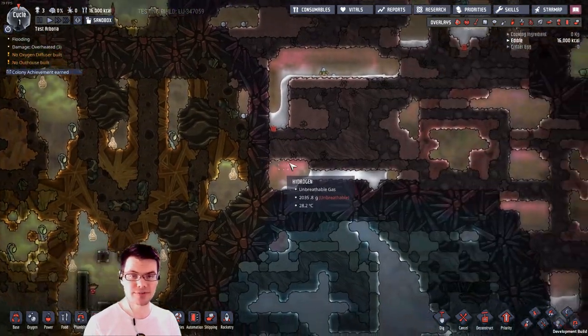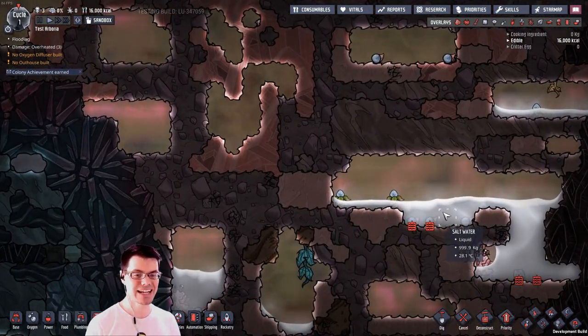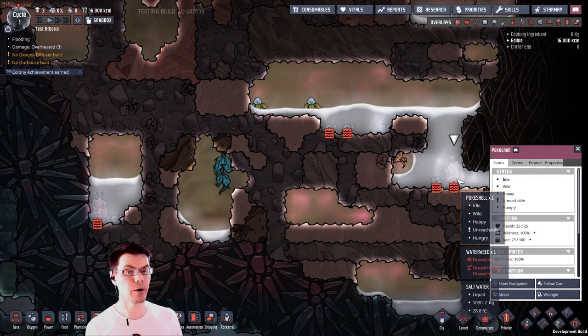If we keep moving to the right, we'll find ourselves in the last new biome on this map, and this is Tide Pools. This contains salt water, salt, and other new plants and critters that go along with this biome.